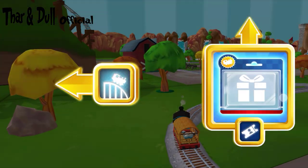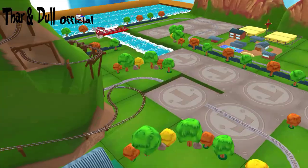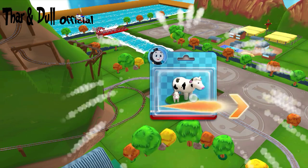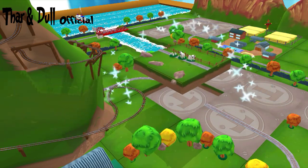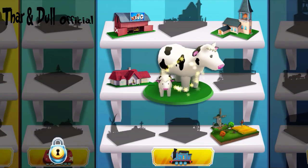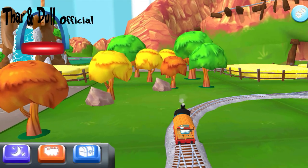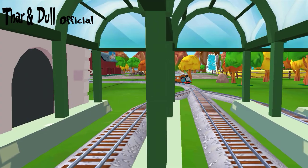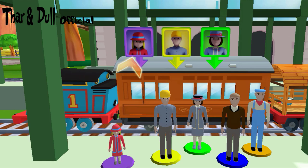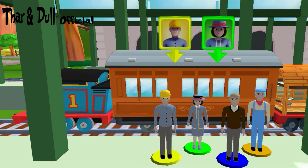Forward leads to Mapford Station, just ahead. Well done! Help the passengers for the carriage. Drag each of them to the square with a matching color. Well done!